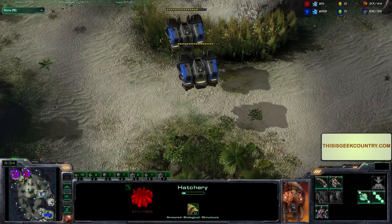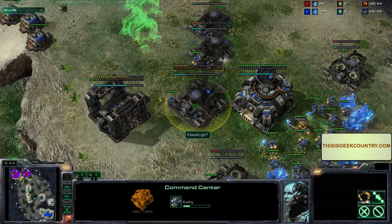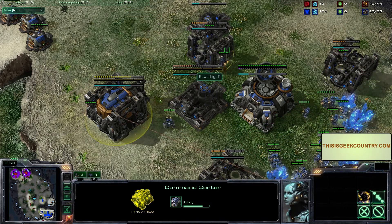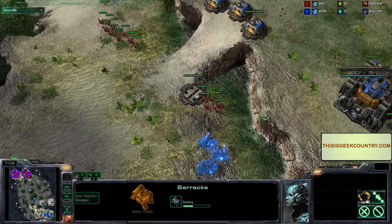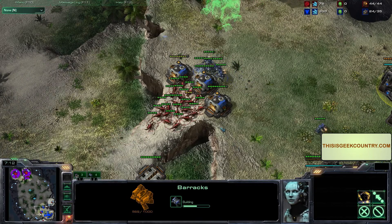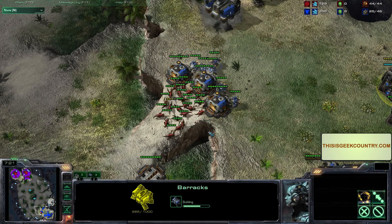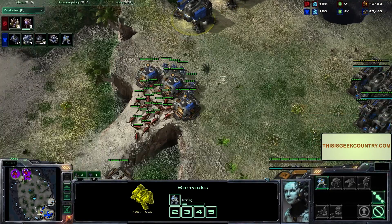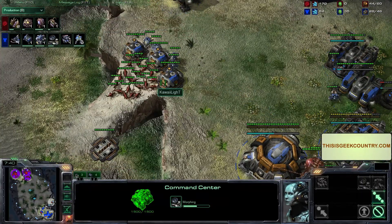That phase is done. He's floating the barracks back, going straight back into macro mode. Look at that double command center - you think he's double expanding, or does he just need the orbital command for the energy? I'd assume for the energy. Those barracks are slowly making their way back to the base, but doesn't look like it'll be in time. He can just repair those supply depots though - looks like only about six zerglings can attack at once, so it's not happening. Building marines already.